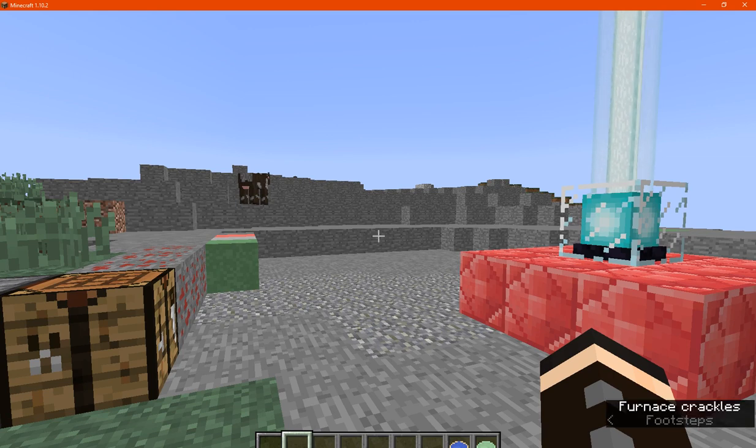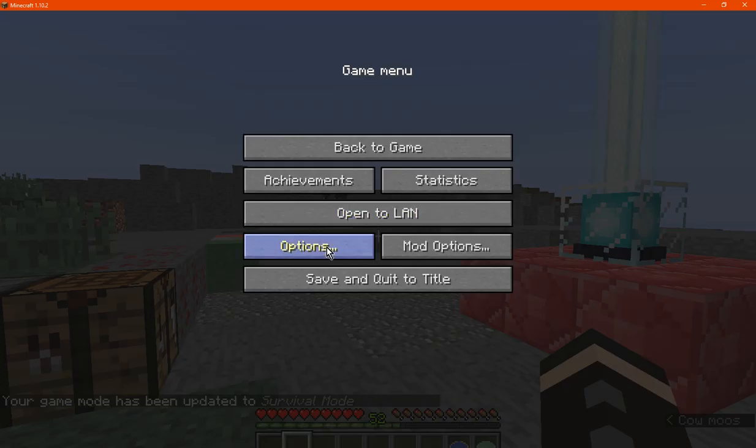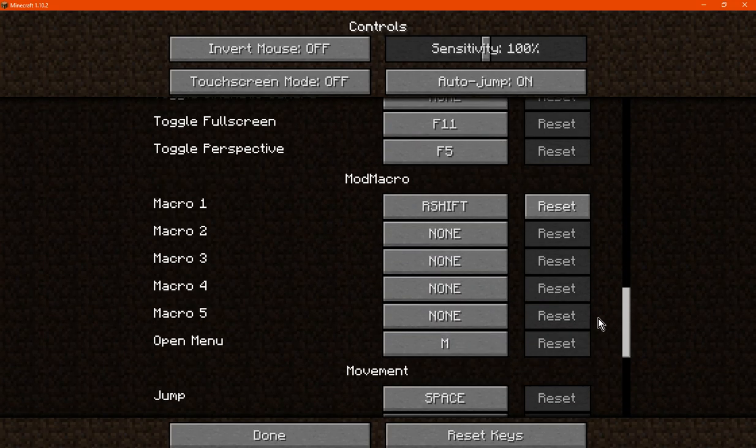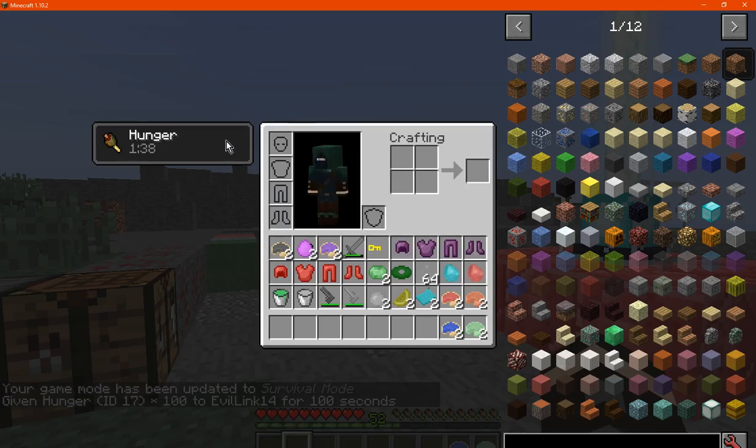We'll go out of creative and use the second one, which I haven't set a control for yet. We should have it saved for comma. We do that — comma — and we've now got the hunger effect.